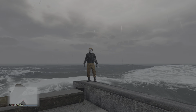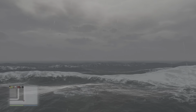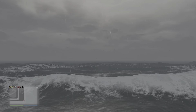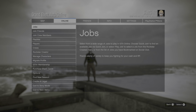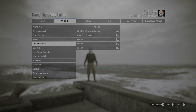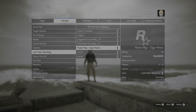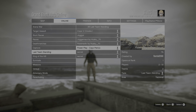The job link will be in the description. You just need to go bookmark it in Social Club, then restart your GTA Online, come back in, go to Online, Jobs, Play Job, Bookmarked, Last Team Standing — Power Play by Kayo, Kayo Paripo by Floorball 2000.